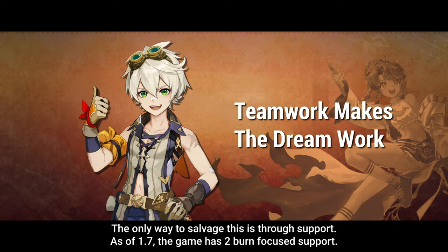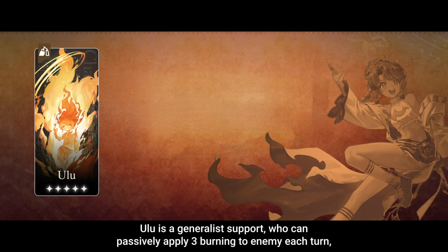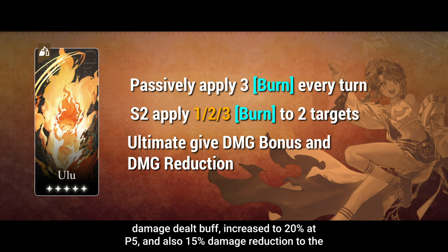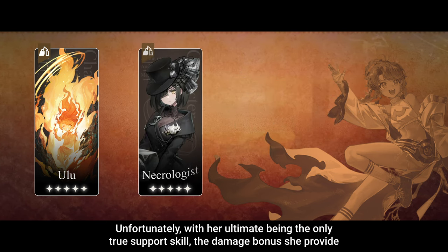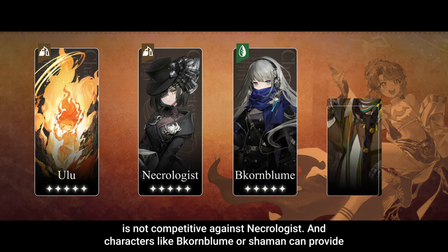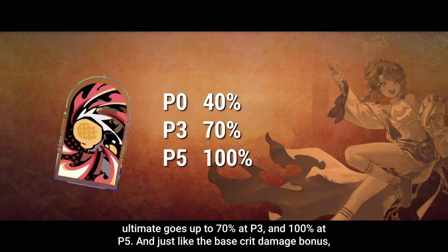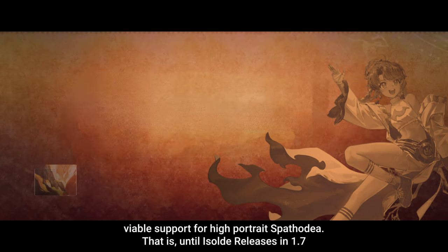The only way to salvage this is through support. As of 1.7, the game has 2 burn-focused units. The first comes with Spadodia in 1.5, which is Wooloo. Wooloo is a generalist support who can passively apply 3 burn to the enemy each turn, and also apply burn with her skill. Her ultimate provides 3 rounds of 15% damage dealt buff, increased to 20% at P5, and also a 15% damage reduction to the team, with the damage dealt effect doubled when enemies have at least 15 burns in total. Unfortunately, with her ultimate being the only true support skill, the damage bonus she provides is not competitive against Necrologist, and characters like Kornbloom or Shaman can provide better buff coverage for fewer actions. The bonus crit damage on Spadodia's ultimate goes up to 70% at P3 and 100% at P5, and just like the base crit damage bonus, the part locked behind 15 burns also goes up to 70% and 100% respectively, making Wooloo a viable support for high portrait Spadodia.